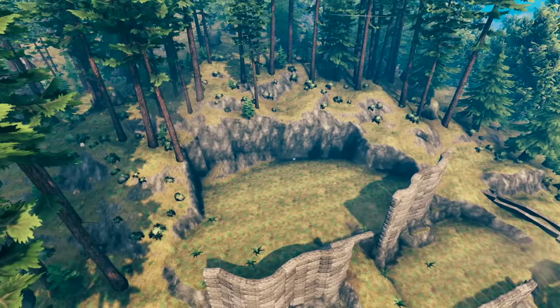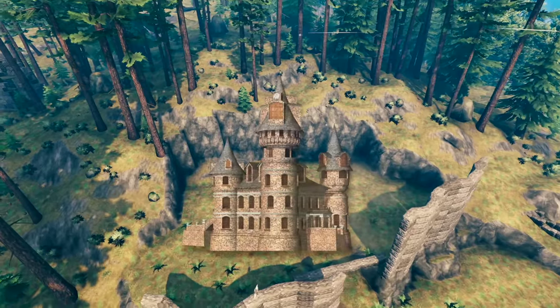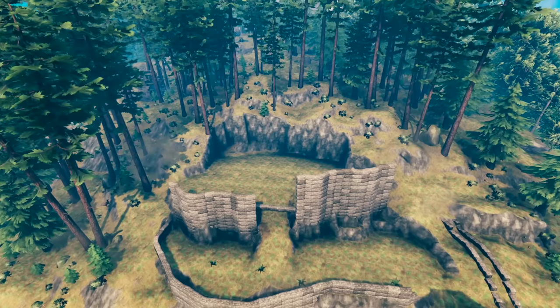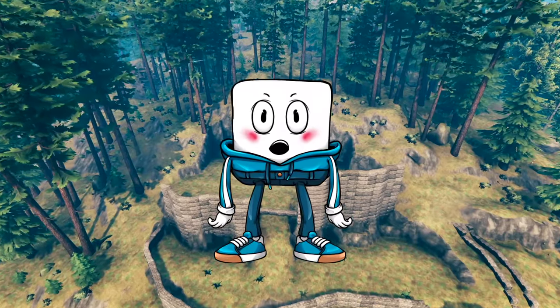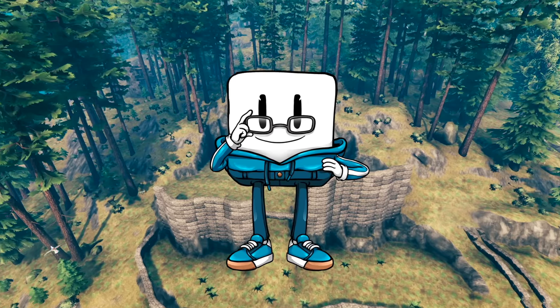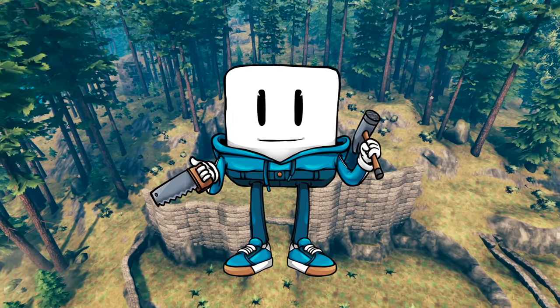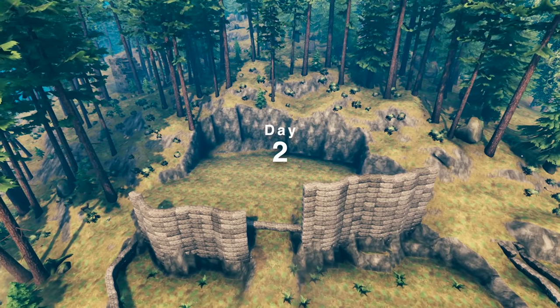Next it was time to plan out the main keep at the top of the hill. Only later on did I fully complete the plan for the main keep — it is by far the hardest part of the castle to design, and I had already spent an entire day researching, finding the location, and planning the rest of the build. So at this point, I was ready to call it a day and just get straight to building on day two.